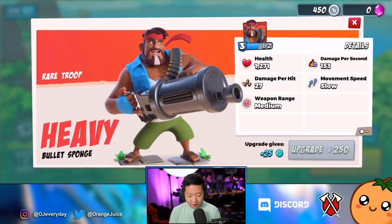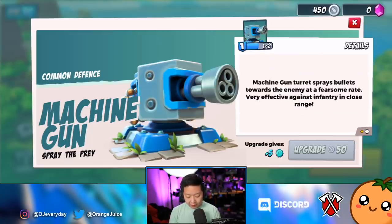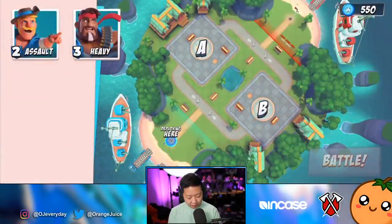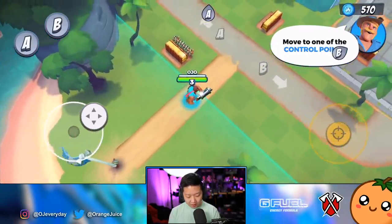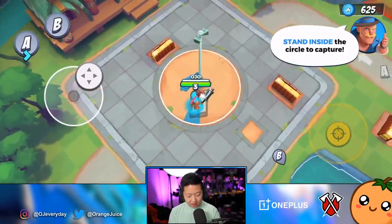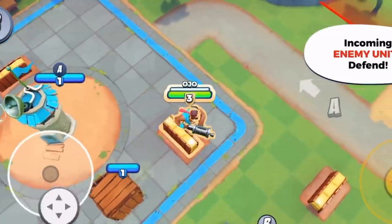The Assault has 671 health and 110 damage per second. The Heavy is a rare troop — way more health, deals more damage, but moves a lot slower. Deals and absorbs heavy damage, pairs with the Medic, just like in regular Boom Beach. The Machine Gun has 2000 health and 86 DPS — sprays toward enemies, very effective against infantry at close range. Now I can choose Assault or Heavy; I'm going to choose the Heavy.